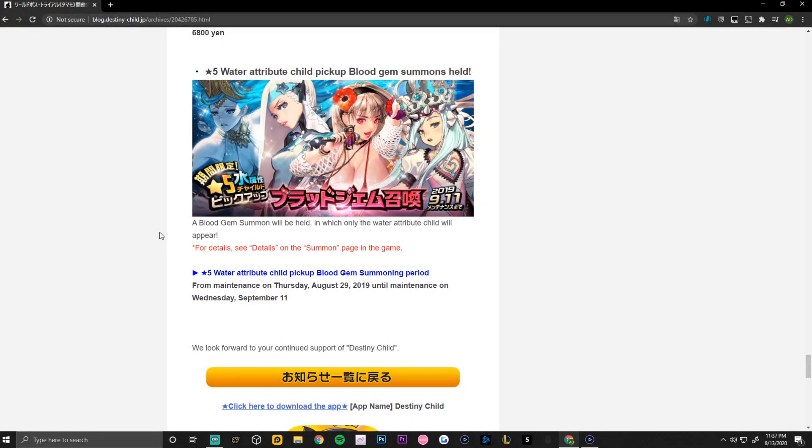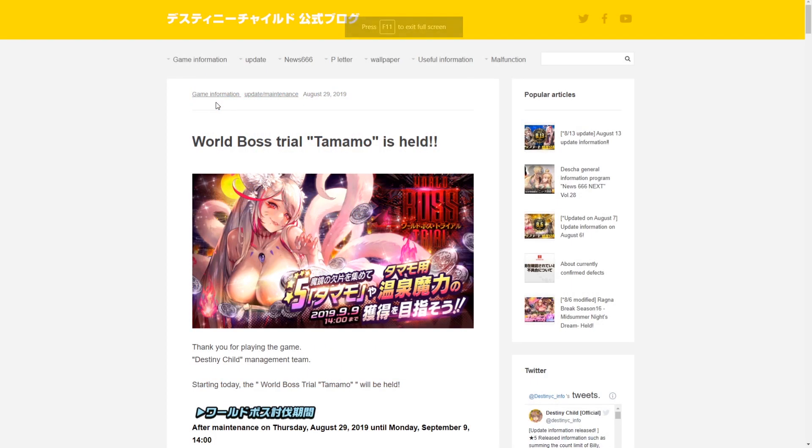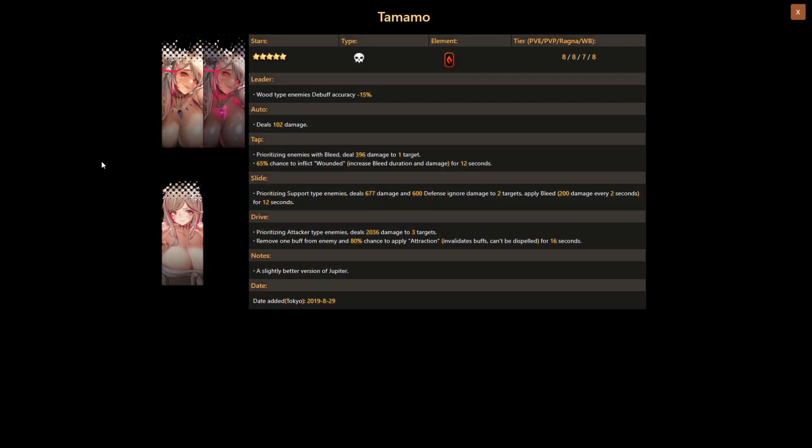They're also featuring a water type blood gem summon, which we currently have featured on the global version. That is the world boss trial Tamamo update note from the Japan version — I'll link it in the description below if you'd like to check it out. Now let's get into the skills of Mafdet and Tamamo.